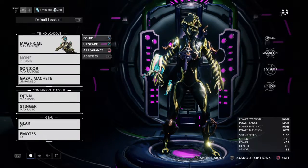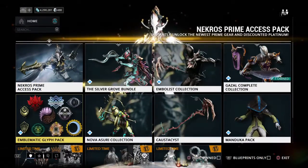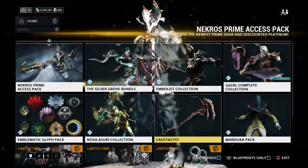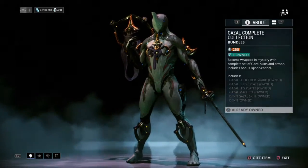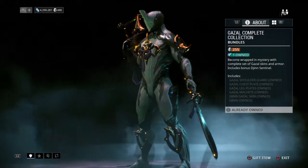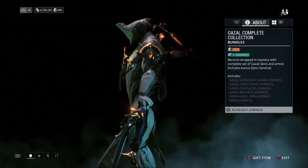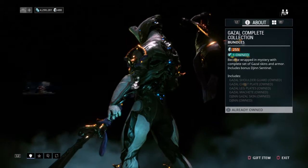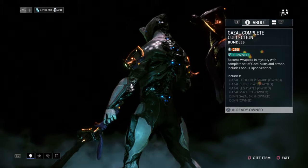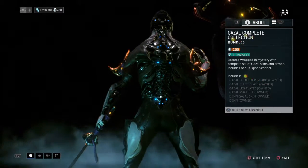We looked in the market and we kind of saw the price. Let's go check the price one last time, and then we will be able to fully see the complete collection. You can buy it for 255 platinum. Includes a fashion frame set, of course. This is where you see it at its best — it looks pretty cool like that.